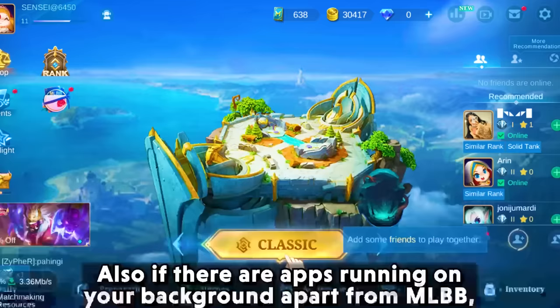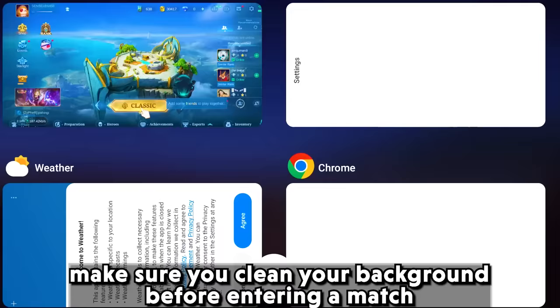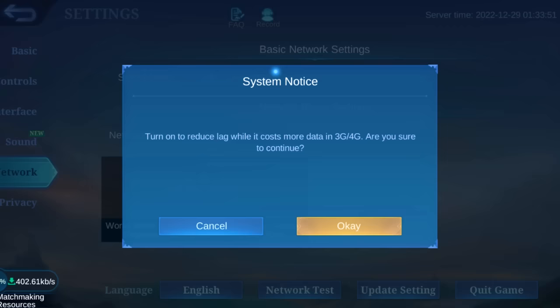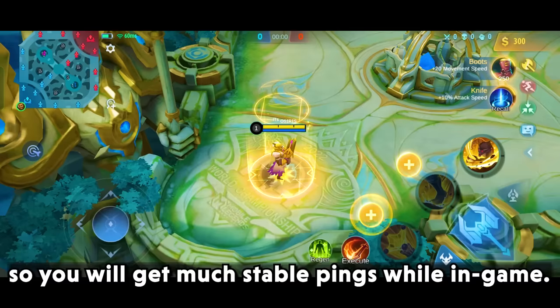Also, if there are apps running in your background apart from MLBB, make sure you clean your background apps before entering a match. Do not forget to turn on Speed Mode if you suffer from ping spikes. You can even turn on Network Boost if you are on Wi-Fi or mobile data, so you will get much more stable pings while in-game.